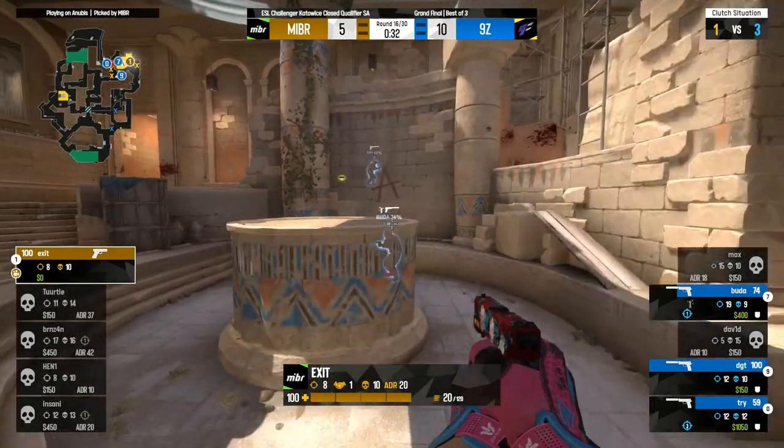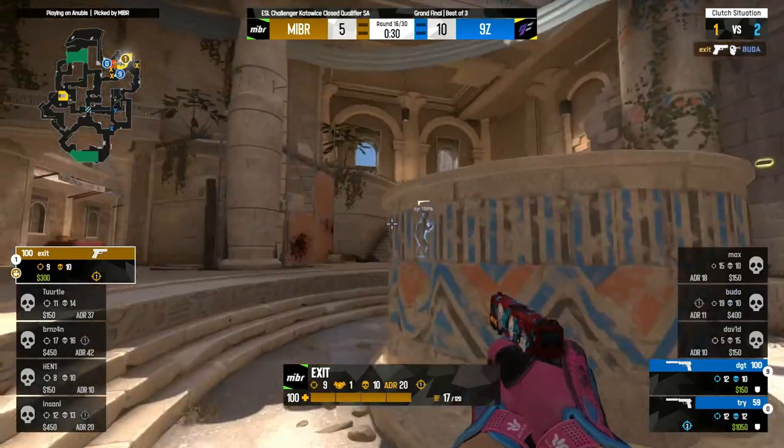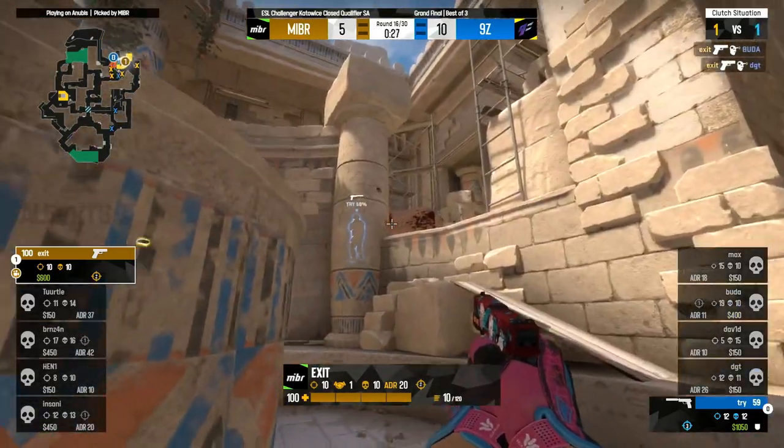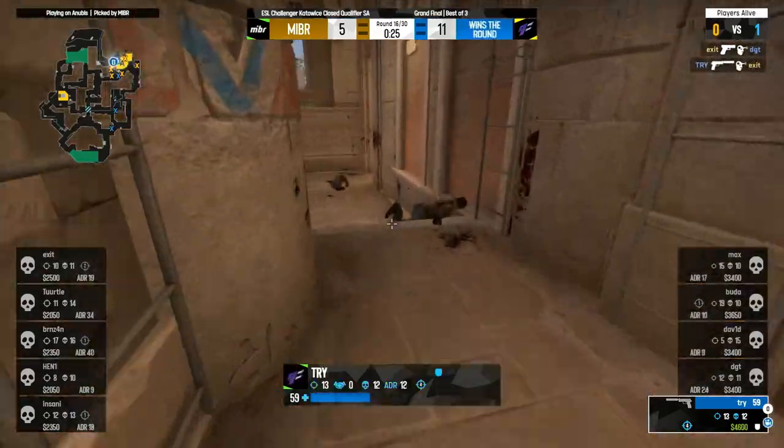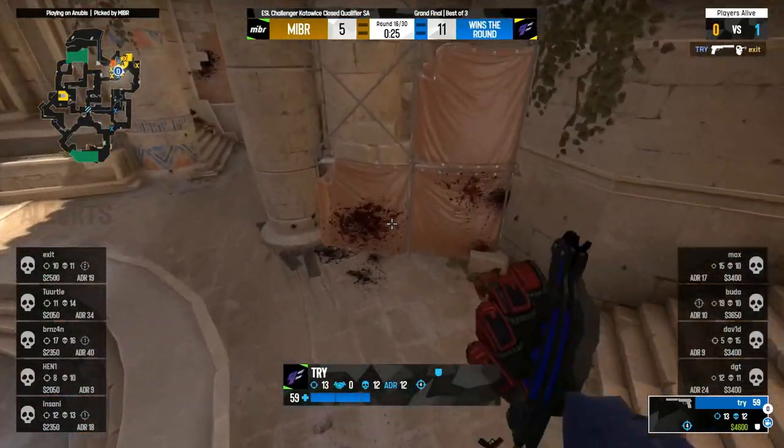DGT drops down, silent. And a dead leaf. The blind from DGT, flips around. Heaven's a problem, but Exit's found too. He's blocked back. It's up to Try — who wins the day? And 9Z.